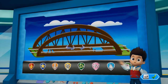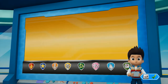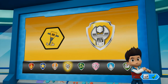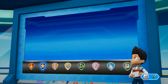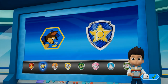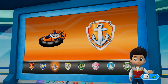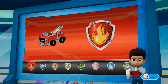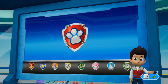Paw Patrol, we just got word that a family of bunnies has wandered onto the train bridge. Rubble is gonna run ahead and clear the path using his jackhammer so that Chase can reach the tunnel. Chase can use his super sniffer to find his way through the tunnel and reach the bunnies. Zuma can help Rubble get across the river with his hovercraft. Marshall's ladder can help Chase climb up to the tunnel. Alright Paw Patrol, let's save some bunnies!